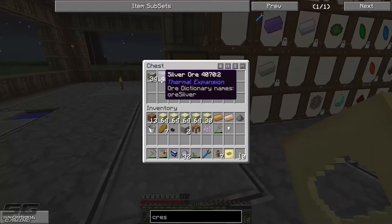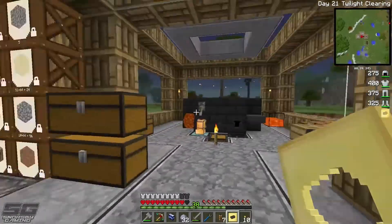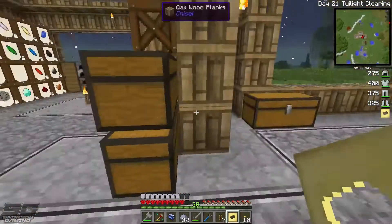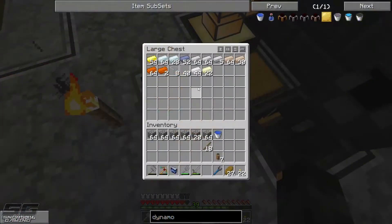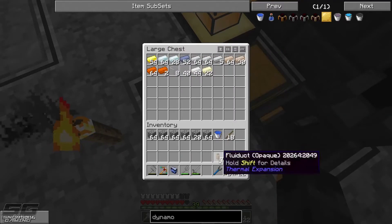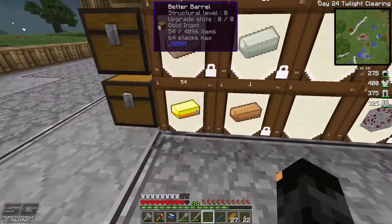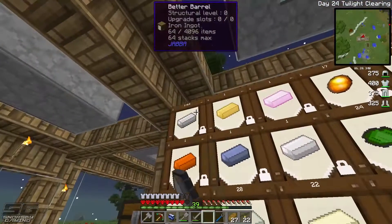I'm going to set up a whole heap of ores and stuff here that don't mix together in the smeltery, and then do a bit of a mining trip — I'll record it all just in case. When I come back we'll hopefully start making our first sort of power gen, so that's pretty exciting. Look at all these goodies — I've come back from my mining trip and smelted everything up. We have a lot of supplies now, which is awesome. Let's grab all these out of here and start sorting them into their respective barrels.